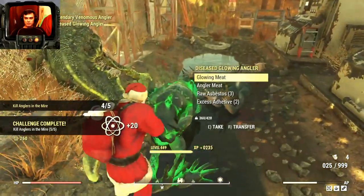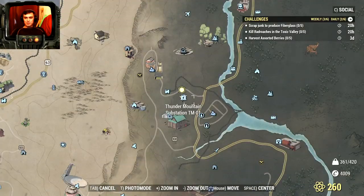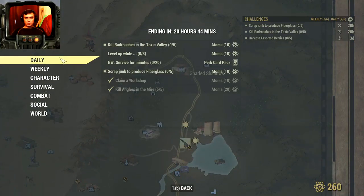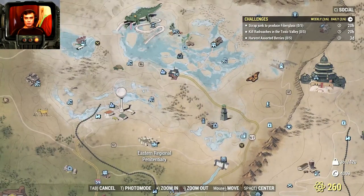That's it — 20 atoms! So yeah, you can also stop by here, and if you don't find them you can just server hop this location and you should be good to go. For the mini daily challenge: kill rat roaches in Toxic Valley. If I'm not mistaken, I think if we go to the shooting club we should have some over there.